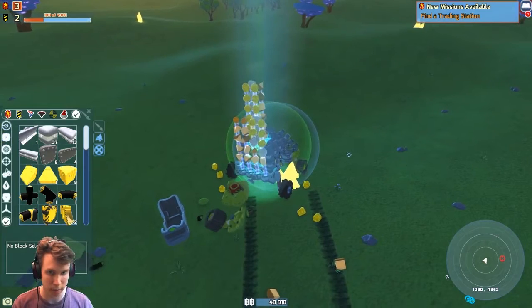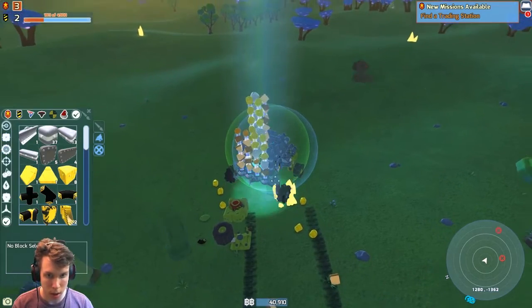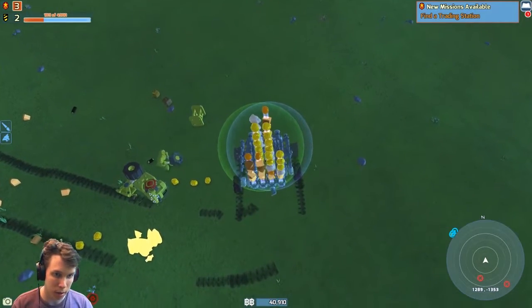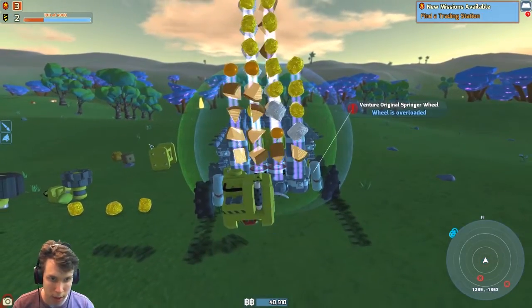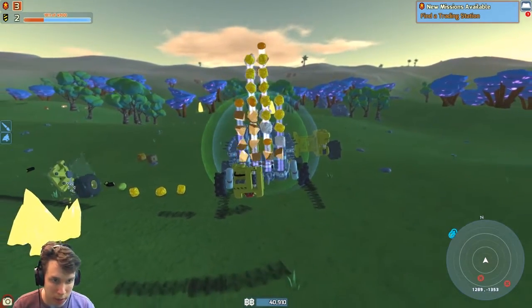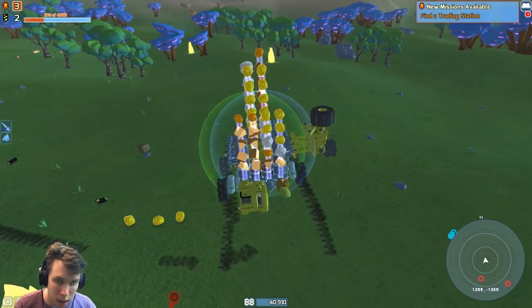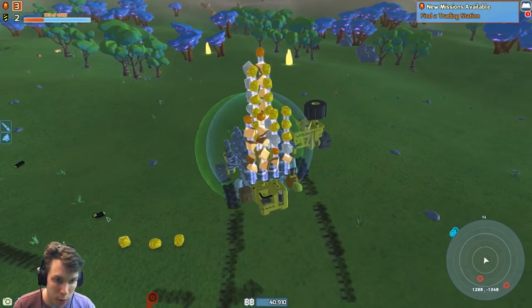We got some new stuff. We got another wheel. There's a Geocorp refinery — so we're basically getting all the refinery stuff. We're getting more wheels, another block, and a lemon, and some more random things.